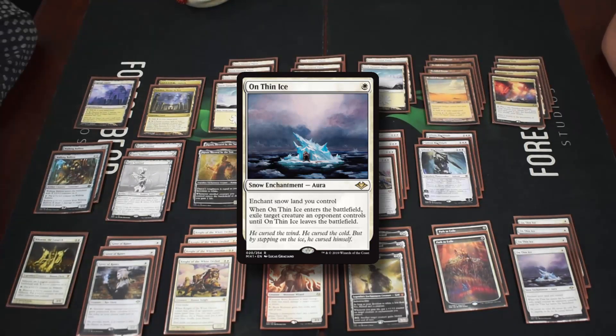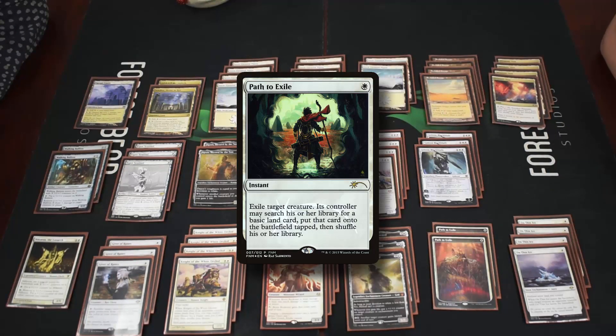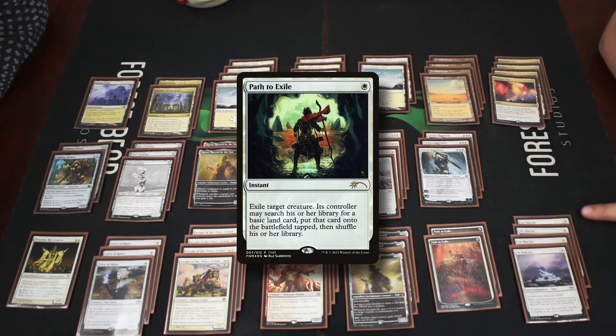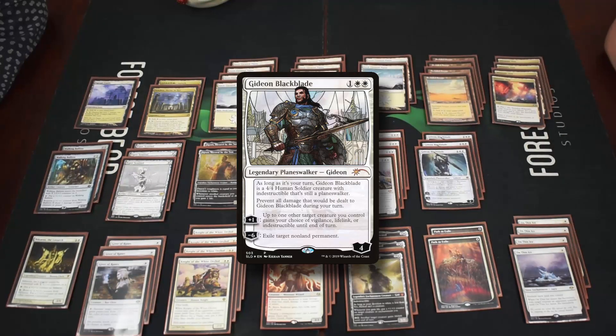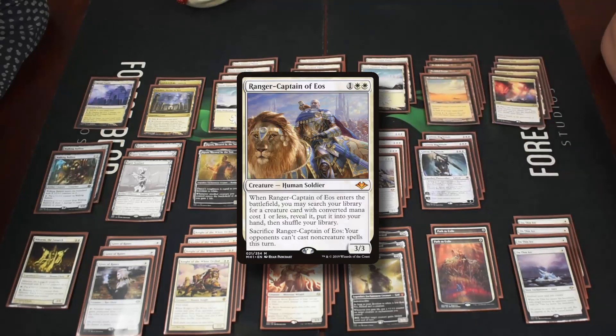For the rest of the removal we have two Path to Exile — similar effect but at instant speed with no way for the opponent to get the creature back. We went for this split because we wanted more devotion. Then we have three Gideon Blackblade, who provides two devotion as a three drop planeswalker and is a four four that gives abilities like lifelink, which matters for the combo, as well as indestructible.